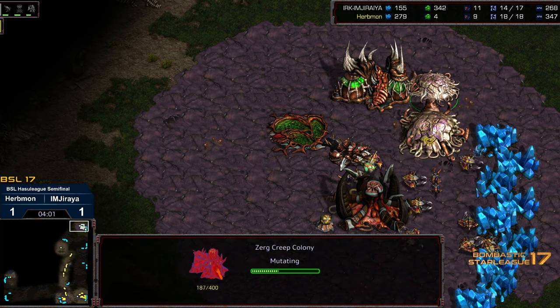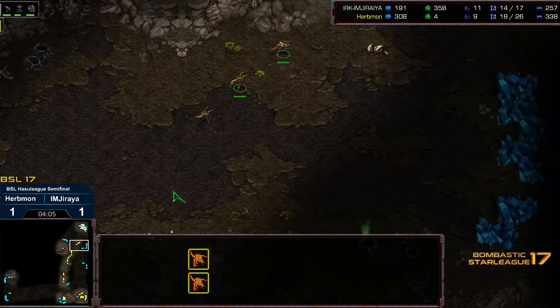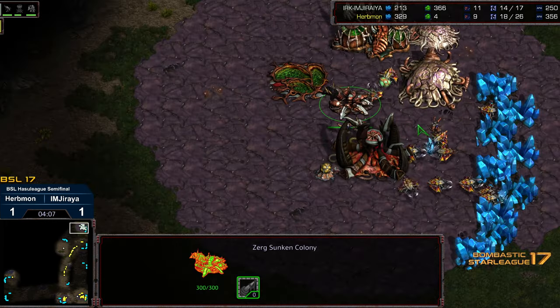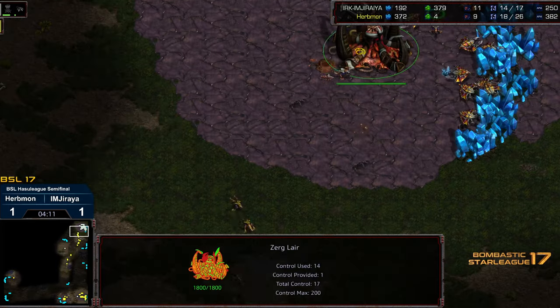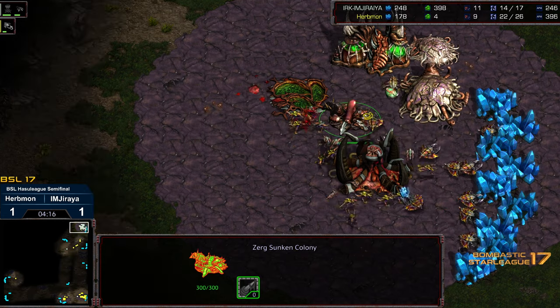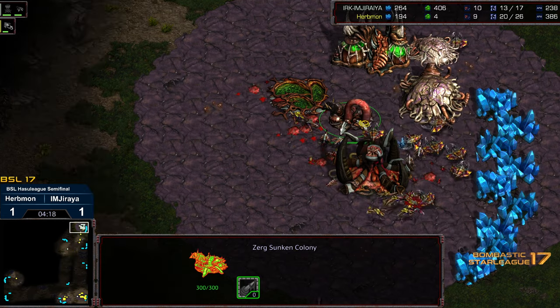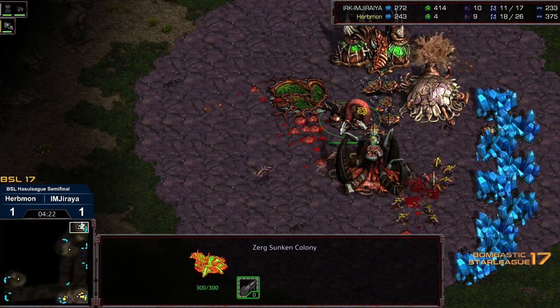The Zerglings now have speed and are in large numbers, so we'll see if Erbmon's able to execute. Stereotypically, this is exactly the situation you want to be in as Erbmon with this precise build order. Moving in — nice defense thus far. Erbmon cannot step off the gas.